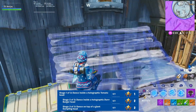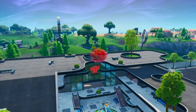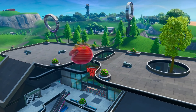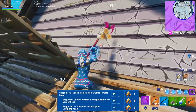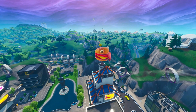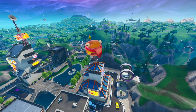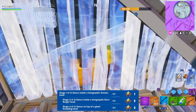Next is a three-stage challenge. Stage one is to dance inside of a holographic tomato head, which can be found at Mega Mall towards the back where Blacktop used to be in Retail Row — just build a platform and dance in there. Stage two is to dance inside of a holographic Der Burger head, found at Neo Tilted on one of the higher buildings. I recommend just dropping on top of the building and doing the dance.